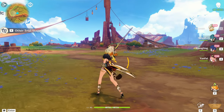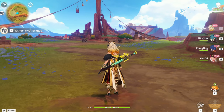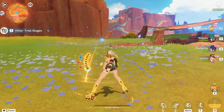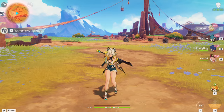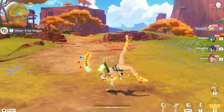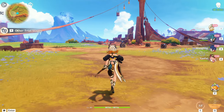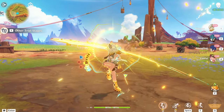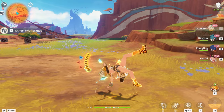Her charge attack is a kick — cool animation, I like that. Her elemental skill puts her into the night soul state where we can move around and dash. Her normals in that state are a four-hit combo. She can also jump very high, which is pretty nice. There's no charge attack in night soul state — just normals.